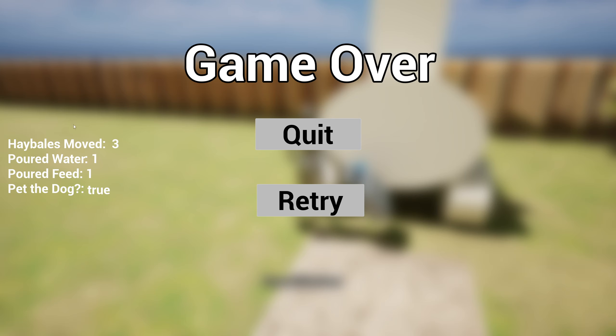As you can see, the end screen shows you can quit or retry. You can see the stats: hay bales moved three — I moved one at the cow pasture, one at the back of the cow pasture, and one at the beginning of the chicken coop area. Poured water one time — if I chose to pour more water, that number would go up. Same thing for feed. And it will track whether you pet the dog, which is true — I did pet the dog. That is my full presentation, including my level design document and my playthrough. Thank you for tuning in and I'll see you next time.